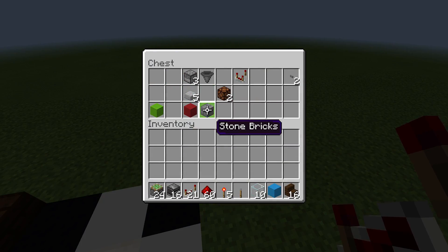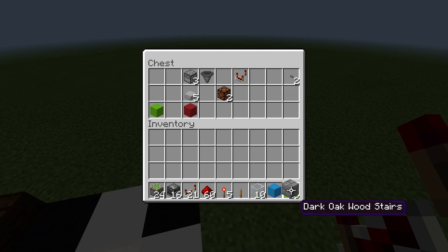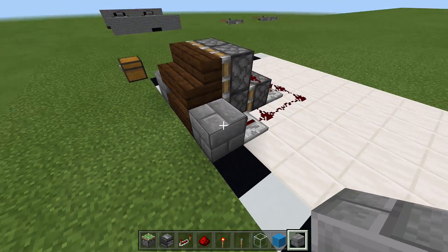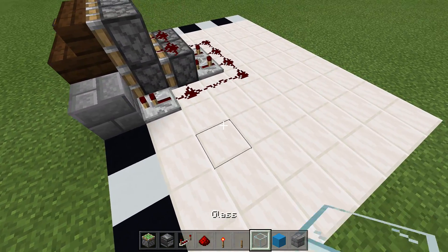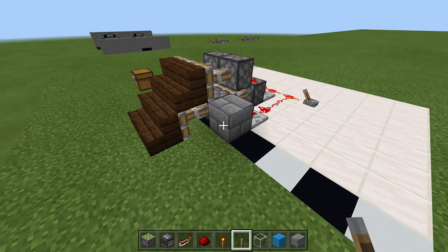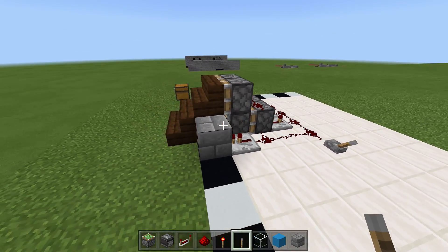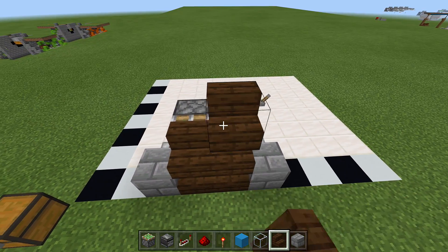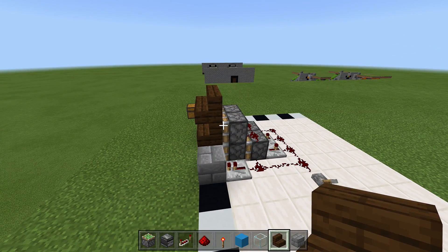Coming out of this redstone, place a repeater on one tick on each side, then place your walling block of choice right in front of those two repeaters. That should be the bottom two pistons done. Place your lever, flip it down — the staircase pops out — and flip it up to retract. Now place your blocks and staircases of choice off that bottom staircase.